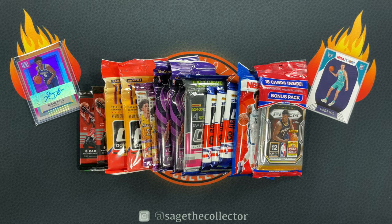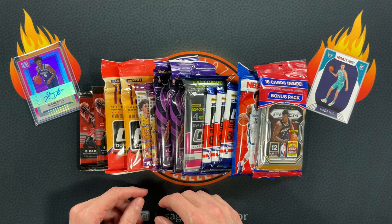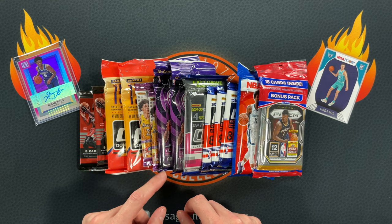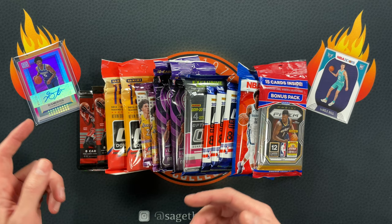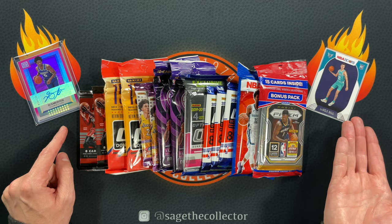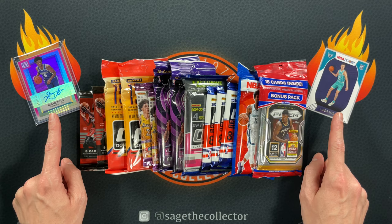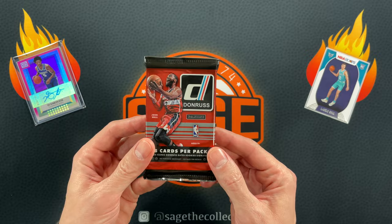How's it going everybody, Sage the Collector back with another random rookie chase. Got a bunch of random packs — some from previous rookie chase videos where I bought hobby boxes, and some bought all at once a couple years ago. We got a couple new additions: a cello pack of last year's Optic and a cello pack of this year's Prism. Last time we pulled a Jaren Fox rookie auto numbered to 149 and a LaMelo Ball, so let's hope we have as much luck this time.